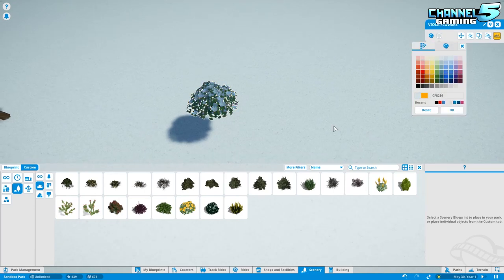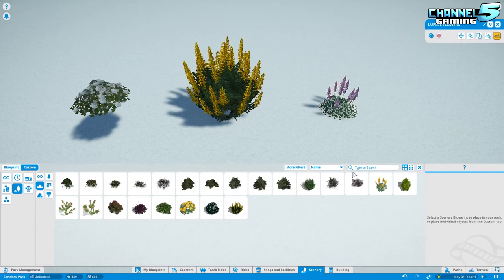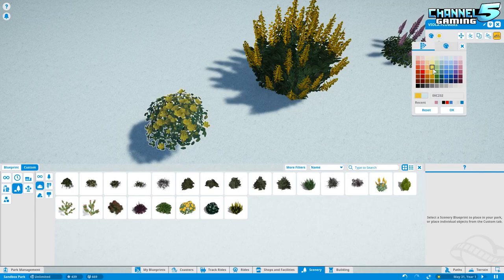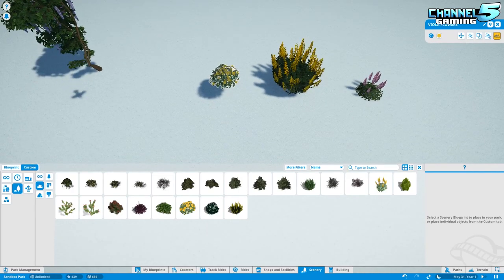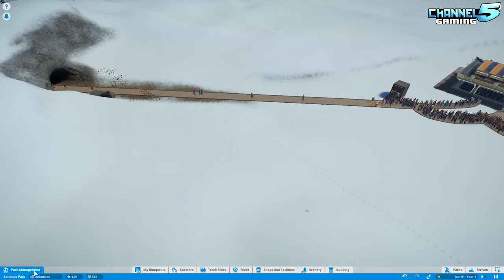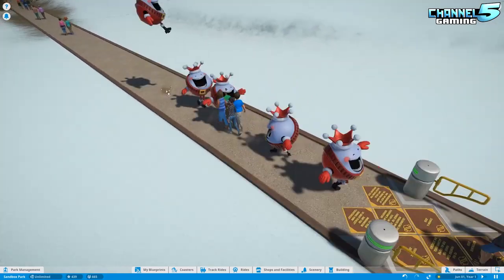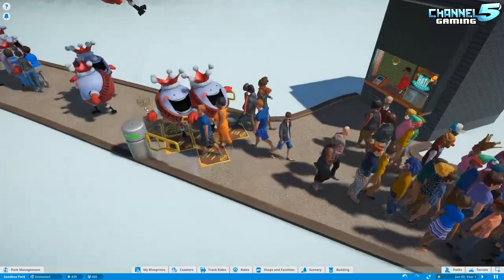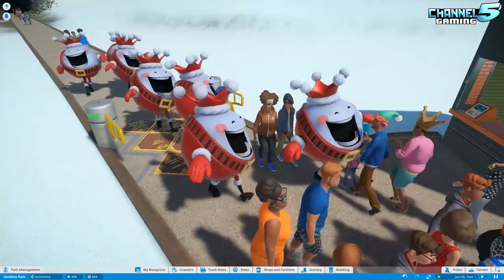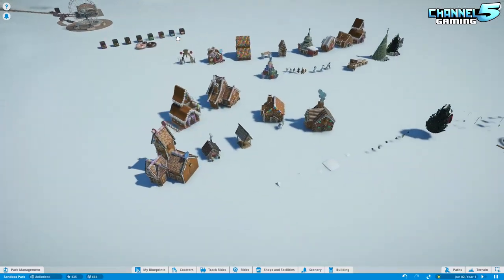They also added new colorable flower beds — two new flower types including viola flowers that you can recolor. That's a nice creative addition. There's also a new Festive King Coaster staff character, and you can now spam-place staff members one after another without going back to the menu each time. The park is filling up fast with all the items we've placed.